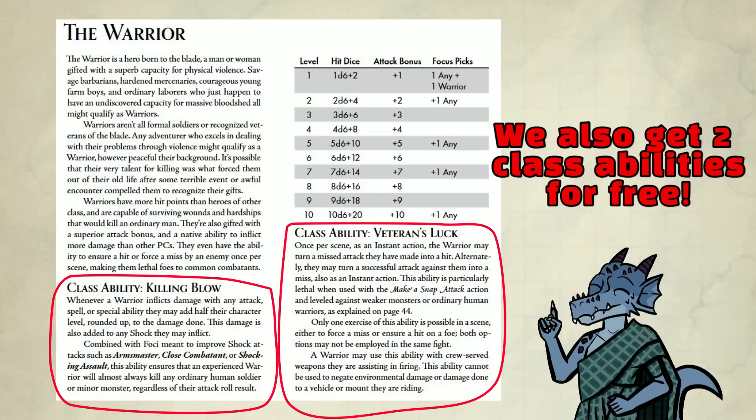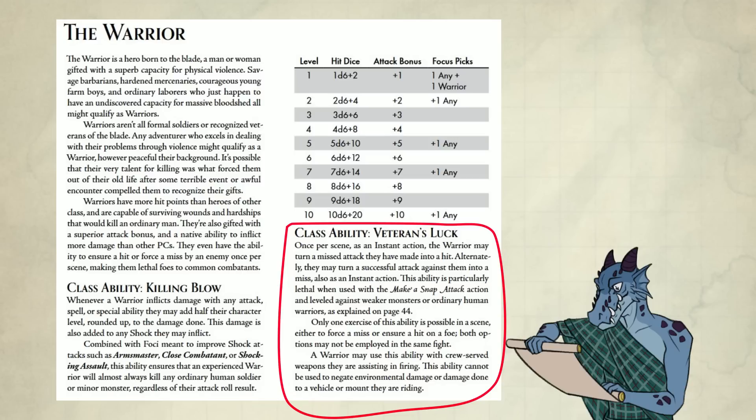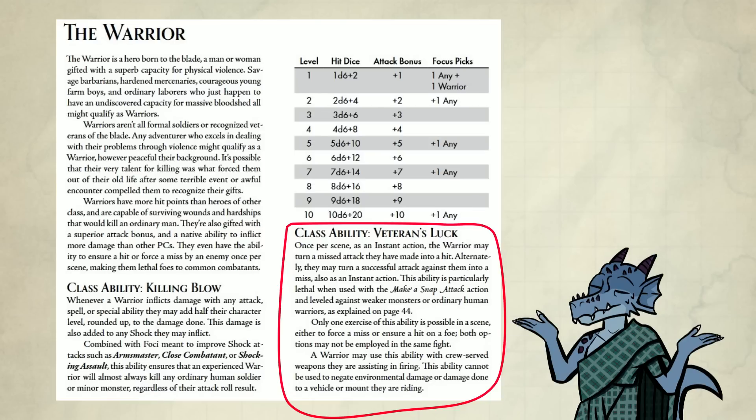I also get 2 features for free — we have more features than a level 2 fighter in D&D 5e. Let's read them. Killing Blow: whenever a warrior inflicts damage with any attack, spell, or special ability, they may add half their character level rounded up to the damage done. This damage is also added to any shock they inflict. And then Veteran's Luck: once per scene as an instant action, the warrior may turn a missed attack they've made into a hit, or alternatively turn a successful attack against them into a miss — also as an instant action.